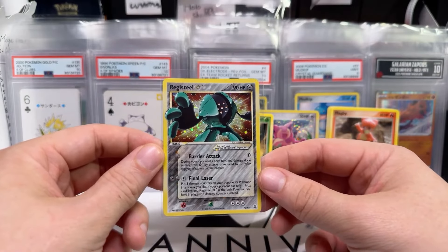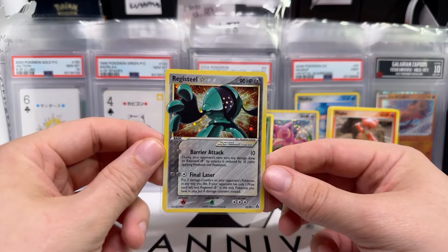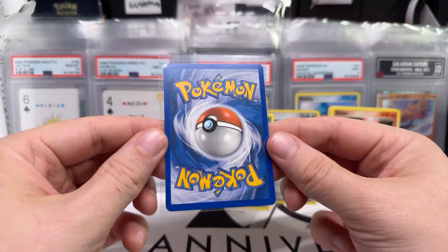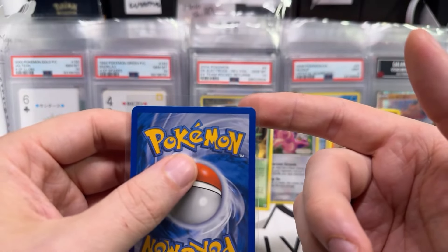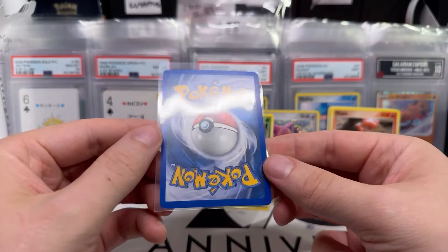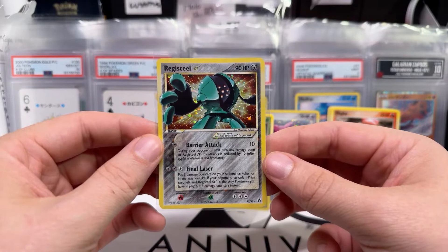Look at that everybody — that's the first time we've ever pulled a Gold Star anything! Let's look it over — that could be a multi-thousand dollar card. Our first impression is that the card is very well centered. Let's check the back — if you look up in this corner it looks like a light white dot there, I call it a half dot. So it's going to be up to PSA, but there is definitely a chance. If it grades a 10, it's probably a couple thousand.